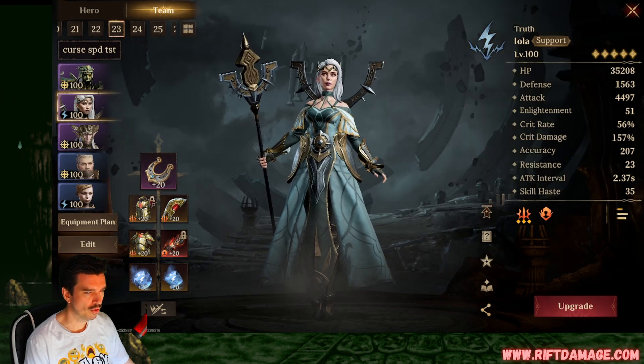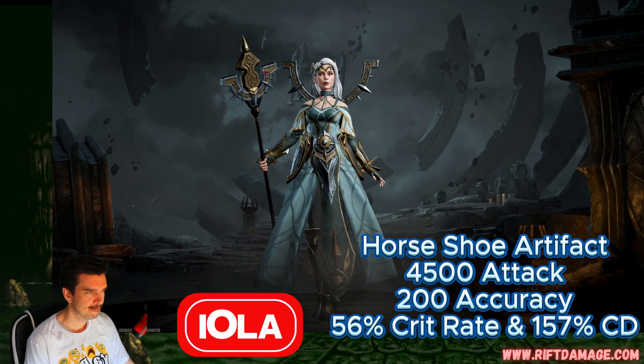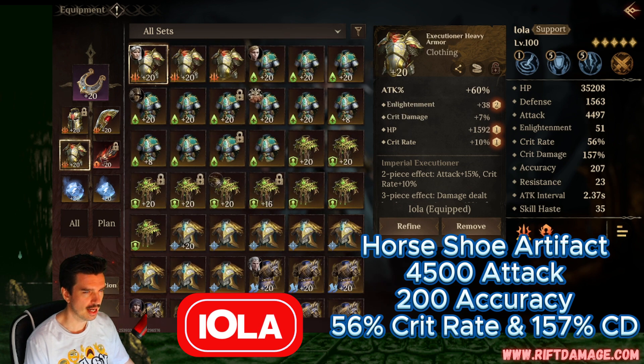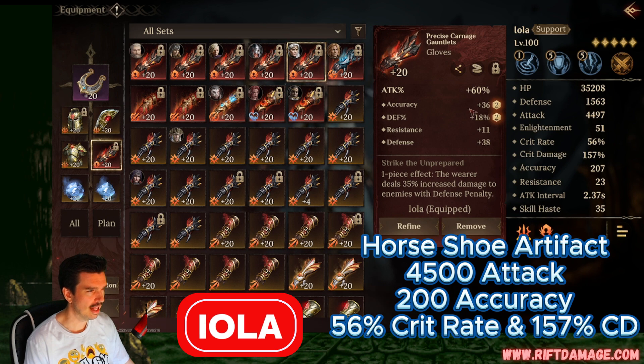Iola is going to be on the horseshoe artifact with the executioner set. She's got almost 4500 attack, 56% crit rate, 157% crit damage, 35 skill haste. Here's her equipment — attack chest piece and attack mythic gloves, not even that big of mythic gloves.